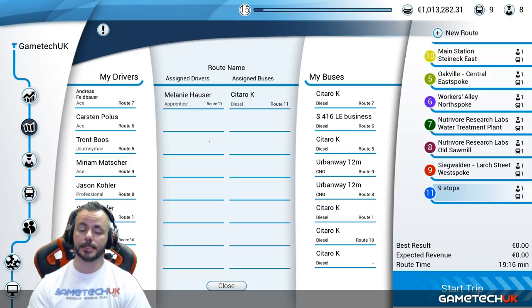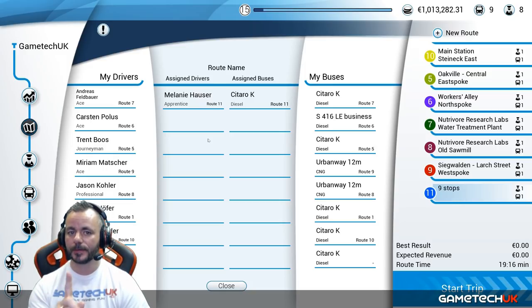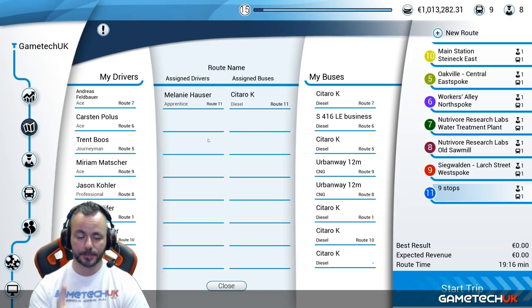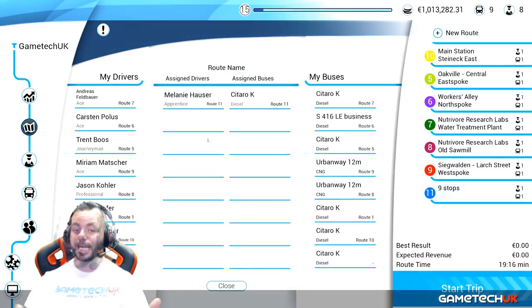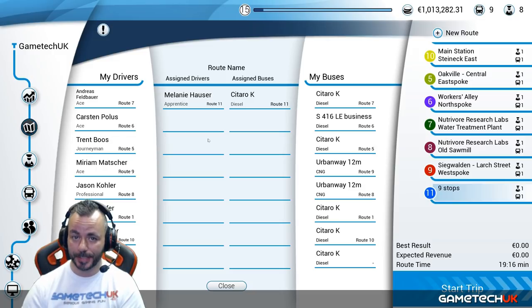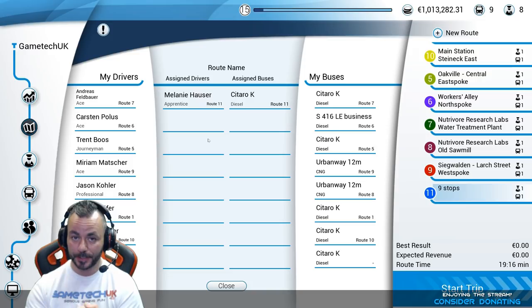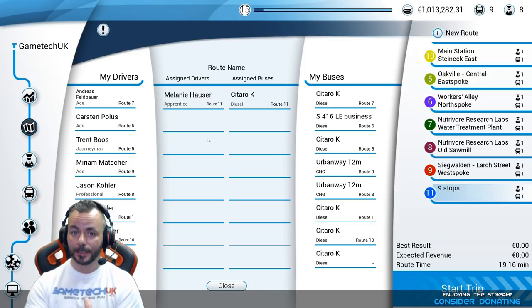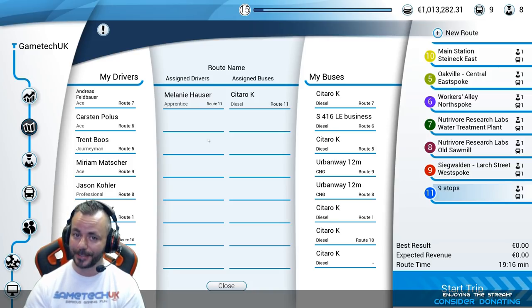There's one more step: bottom right you'll see Start Trip. The idea is that you have to do the trip yourself the first time, to set an example for Melanie. That first time you do it, drive as carefully as possible, be on time, and do everything by the book — and Melanie will follow your example. That's it everyone, just a very quick, straight-to-the-point video. We've purchased a bus, employed a driver, set up a route, and we're going to leave her to drive it. Have a lovely day and I'll see you in the next one.